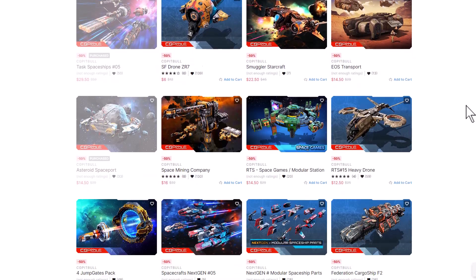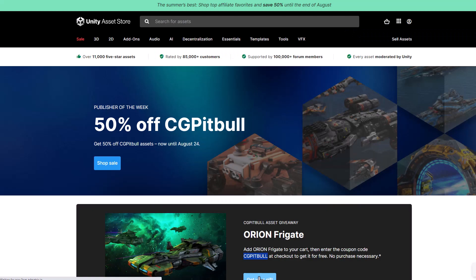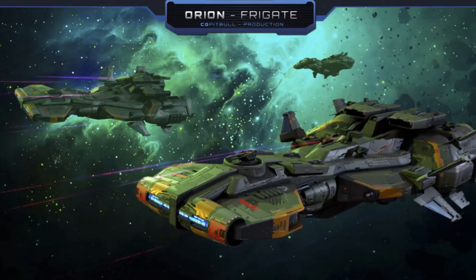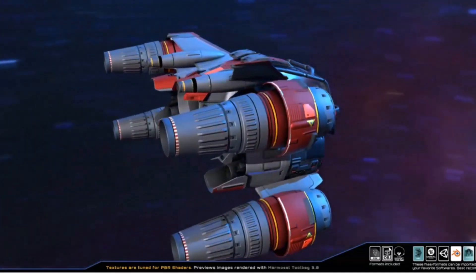This week it happened to be one that I really love — CG Pitbull. So I figured it was a perfect time to do a quick video about it. You can go grab your free CG Pitbull asset on the Asset Store — I'll put a link down below — or grab all of their cool space sci-fi assets for 50% off.